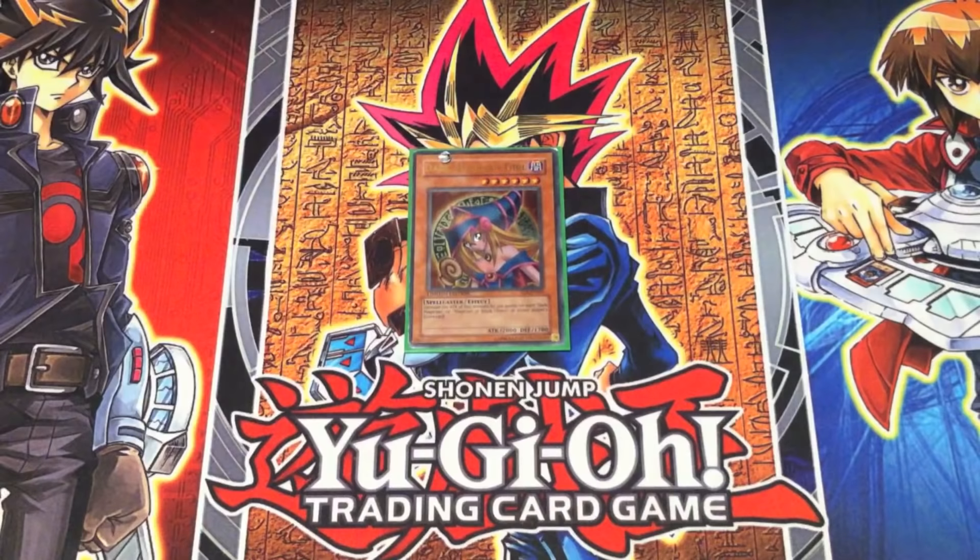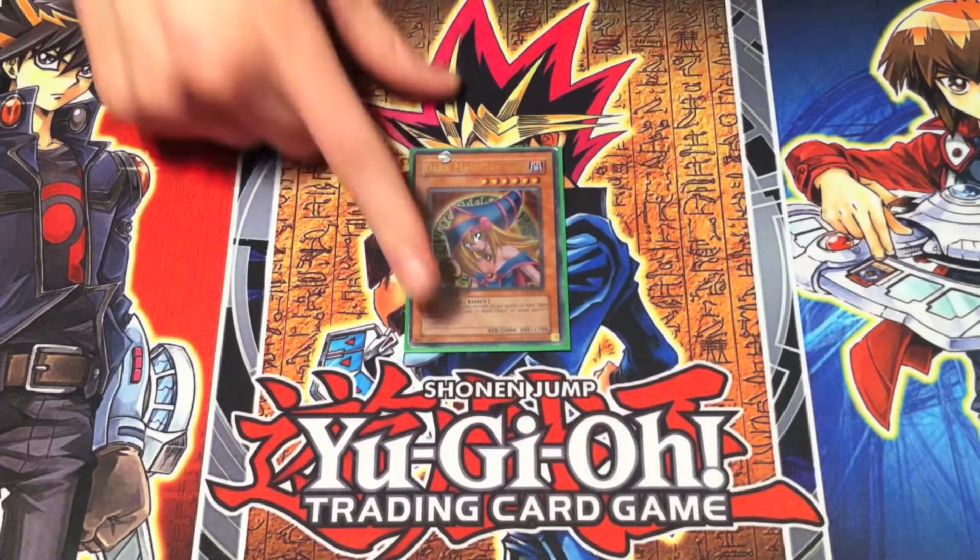Dark Magician Girl — not much to say here. Introduced in Battle City, it was really nice to expand the Dark Magician theme. Magician of Black Chaos, Dark Magician Girl, Dark Magician — they expand the family. Especially because she works off Dark Magician and Magician of Black Chaos.